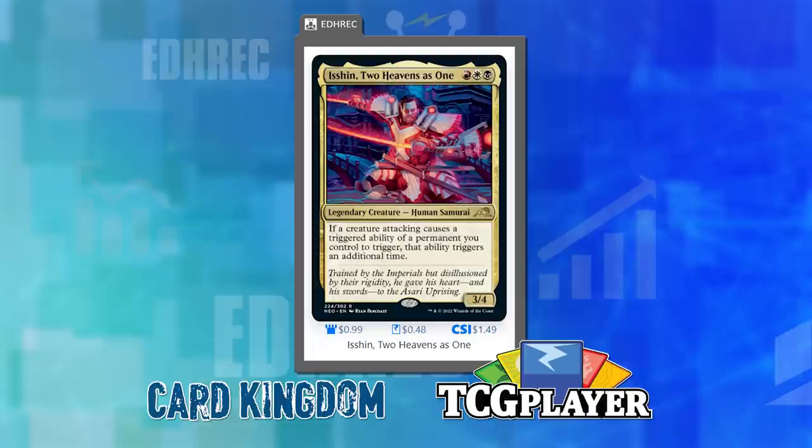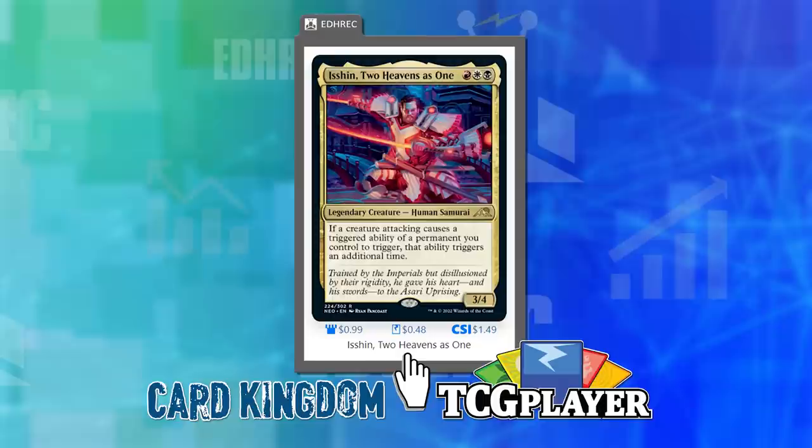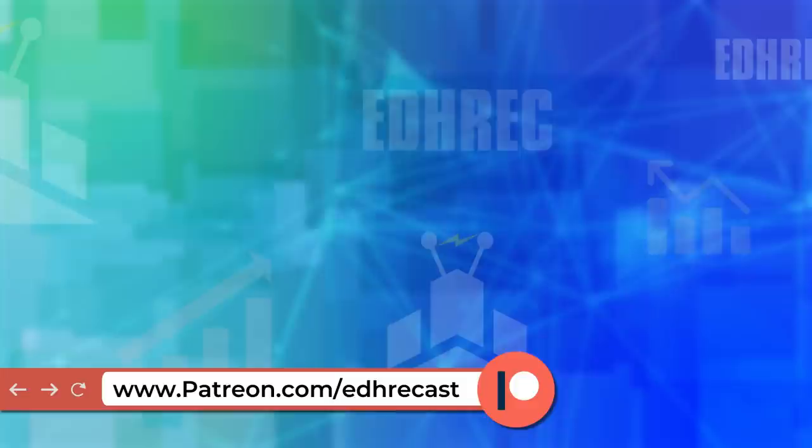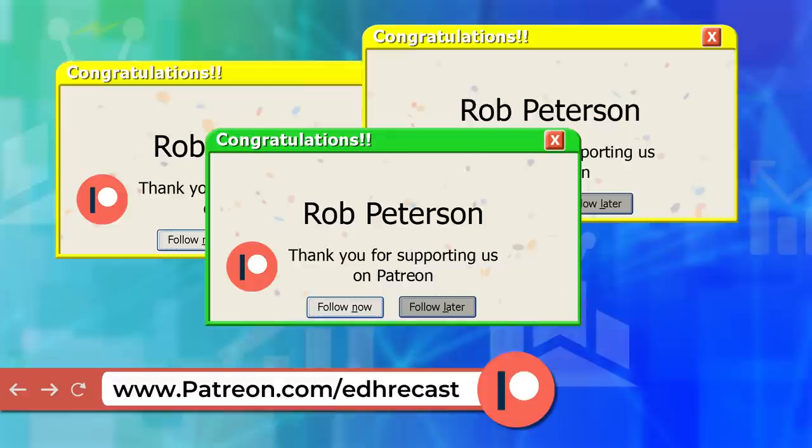It should be really interesting. Before we get into our show, I want to give a quick thank you to Chase, aka Manacurves, for assisting me with the post-production of the podcast. The EDH RecCast is sponsored by Card Kingdom and TCG Player, the Michael Corleone and Tony Montana of online retailers. Just go to EDH RecCast and click on the card in question and choose the vendor link down below. Doing so supports both the site and the show. You can also support directly at patreon.com/EDHRecCast. This week, thank you so much to Rob Peterson for being a patron.